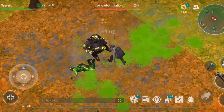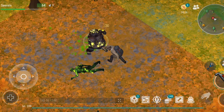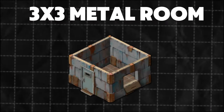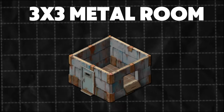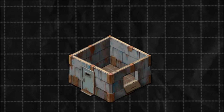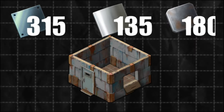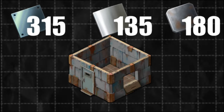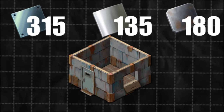And even then, your base isn't fully secure. If you want to protect your base from raids, you'll eventually need to upgrade to metal walls, and that's an entirely different ballgame. A 3x3 metal room is the gold standard for many players — every LDOE player, especially free-to-play ones, will typically aim to build this before moving on to other projects. To build a 3x3 metal room, you'll need 315 steel plates, 135 aluminum plates, and 180 iron plates — the equivalent of 15 stacks of steel plates, 6 stacks of aluminum plates, and 9 stacks of iron plates.